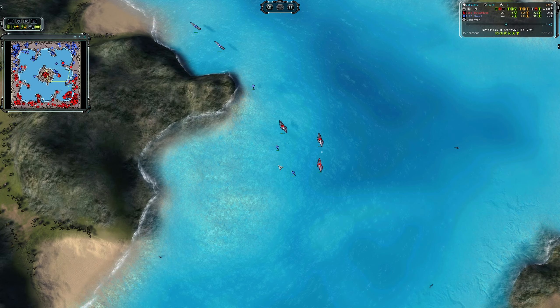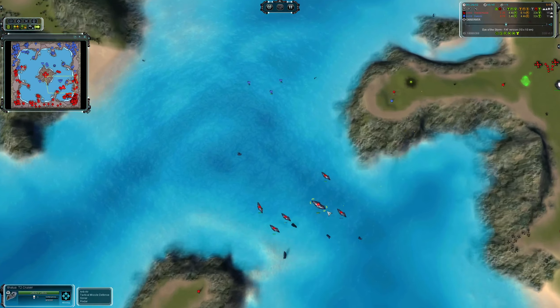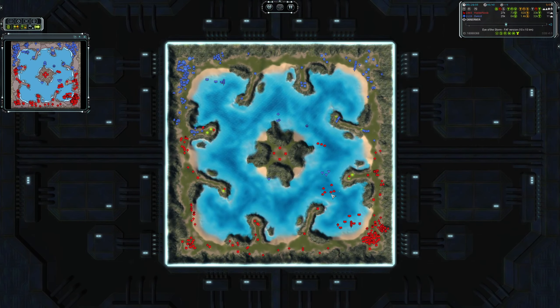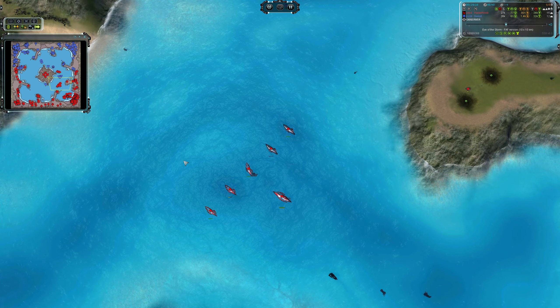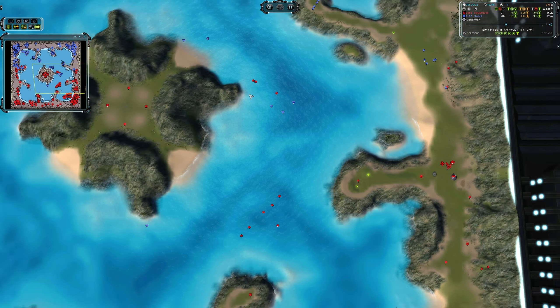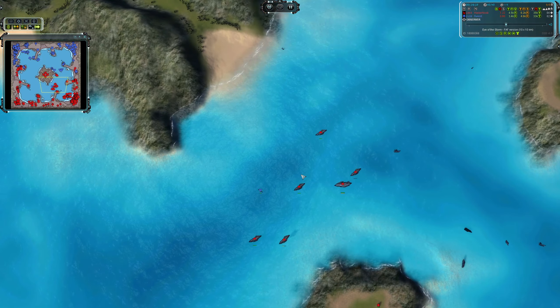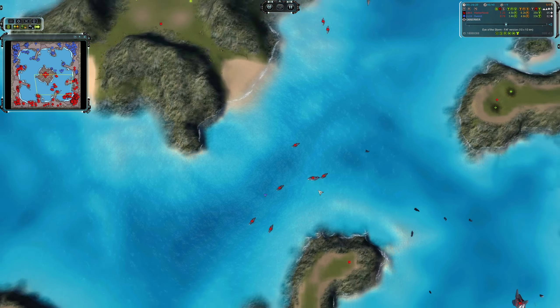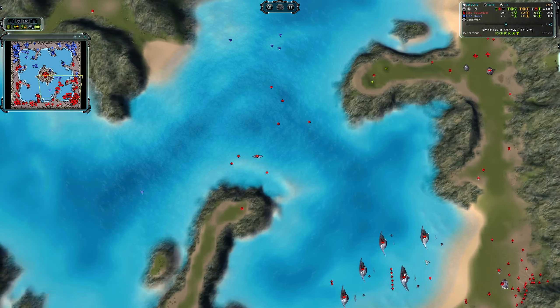Those frigates sail right by the subs — they've got to keep moving. HasANoob gets a T2 cruiser in, and that was fast! The problem is there's no torpedo defense and three subs right next to it. It's absolutely crucial he gets subs out or a T2 destroyer, otherwise Swakul is going to kill that cruiser for free. HasANoob has realized the problem and is rushing in with five subs.